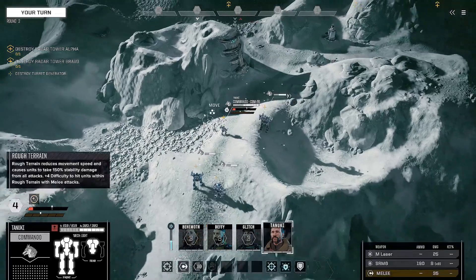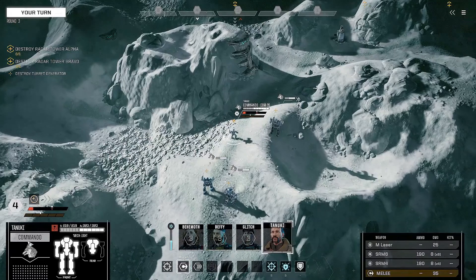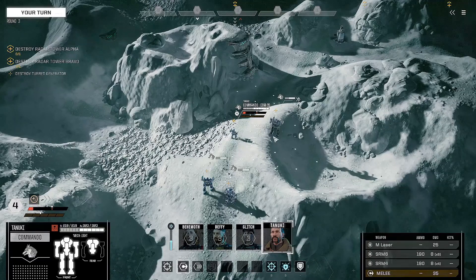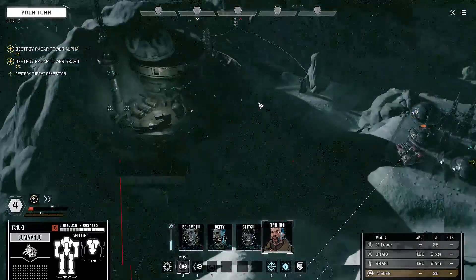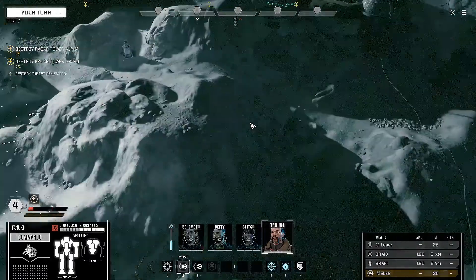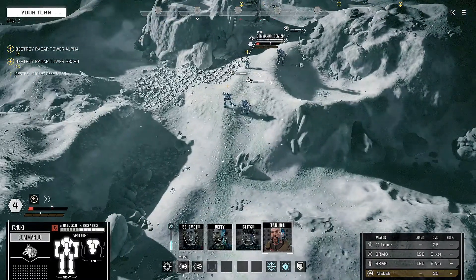We actually have a new mech — the Commando. It's a light mech, which is really nice. Looking at the short range missiles and medium laser, it's going to be more of a skirmishing unit, or a reserve unit staying behind the main mechs while they take care of the other mechs.